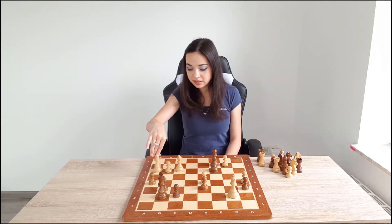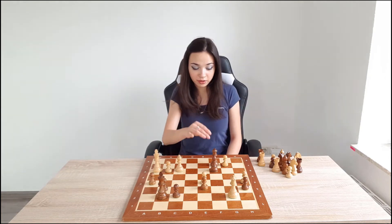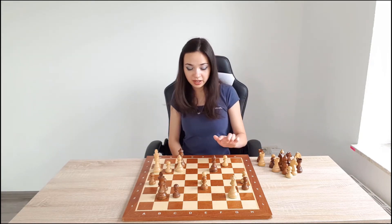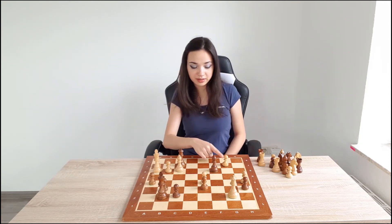That's why he plays King h3. After King h3, we are not going to move our bishop away, because we want to attack. That's why we are going to play Queen f2. He can take our bishop immediately, or take here — then when we take, we take the bishop.